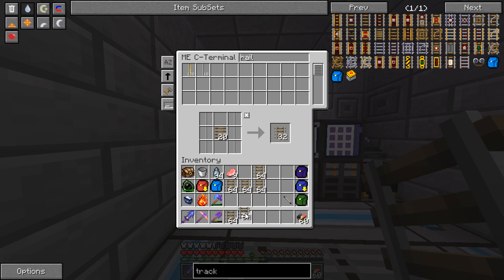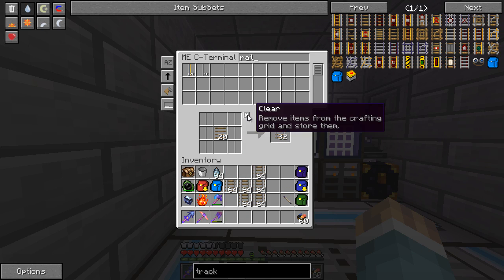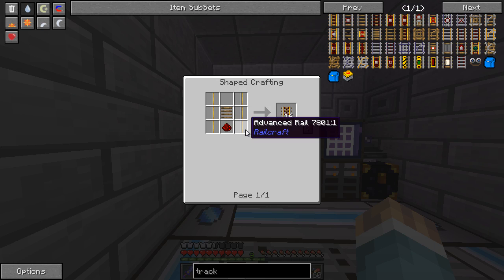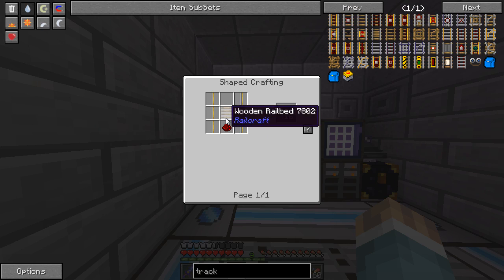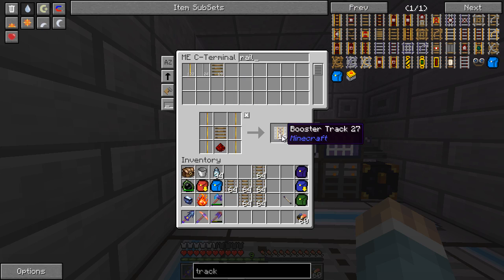That should be absolutely plenty. And then powered — what does booster track look like? Oh yeah, you need the advanced rail, which is the standard rail, and then redstone and gold. And that gets you the advanced rail. And then just a piece of redstone. You only get 16 because these are pretty powerful. And that should be plenty.